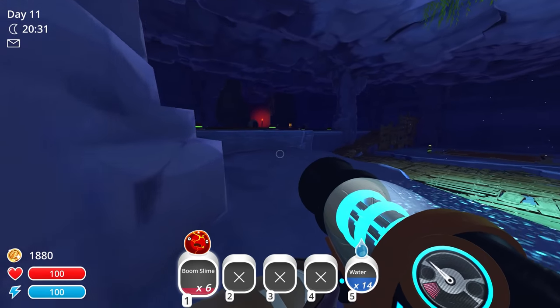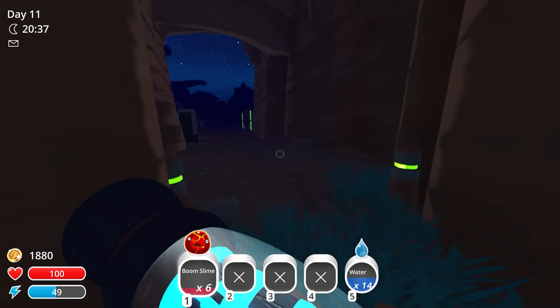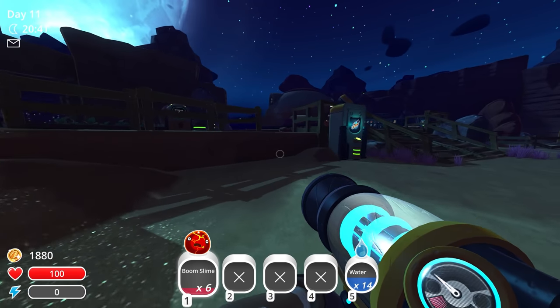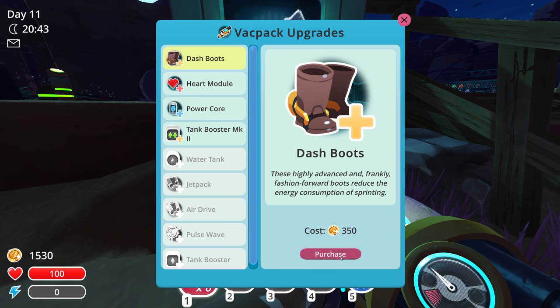That's probably why they call them boom slimes! Speaking of boom slimes, since we already have boom slimes in the form of largos, I guess we can get rid of the current regular boom slimes. That actually reminds me — isn't there an upgrade that moves slimes out of the way if you're near them? Pulse wave — that's a pulse wave emitter feature for your vac pack that pushes away slimes whenever you need some personal space. Does it do that automatically or do I have to do it myself? Either way, that's a little upgrade right there.